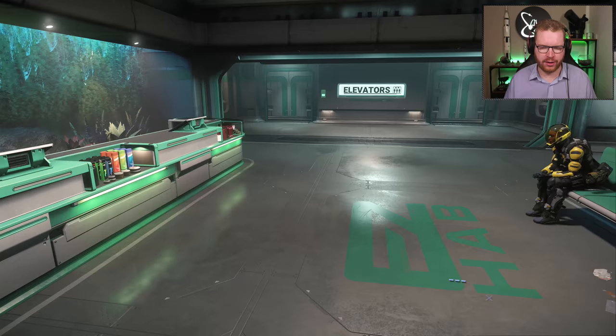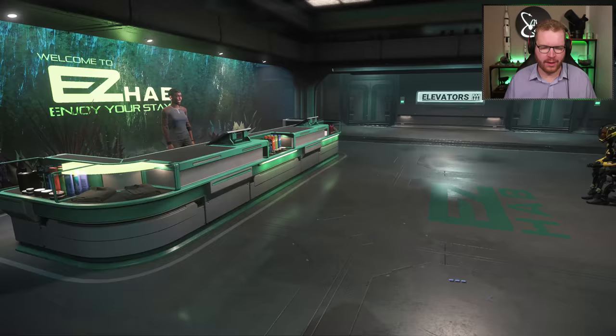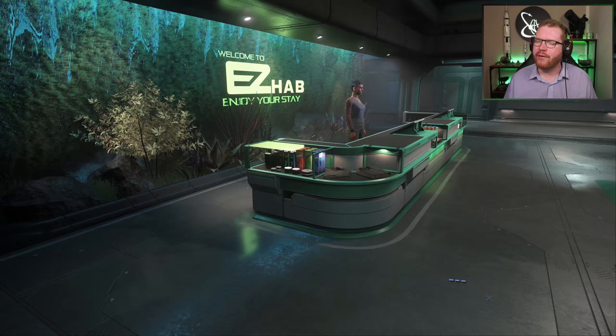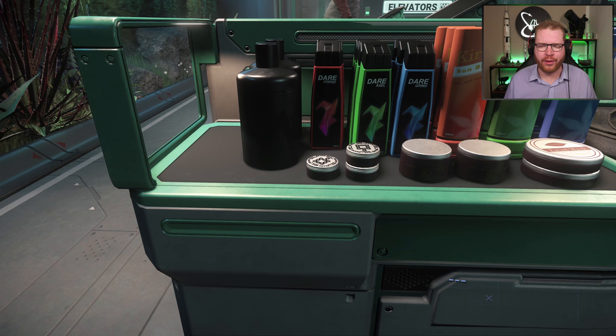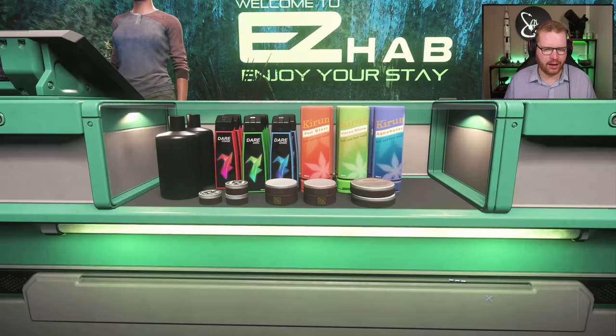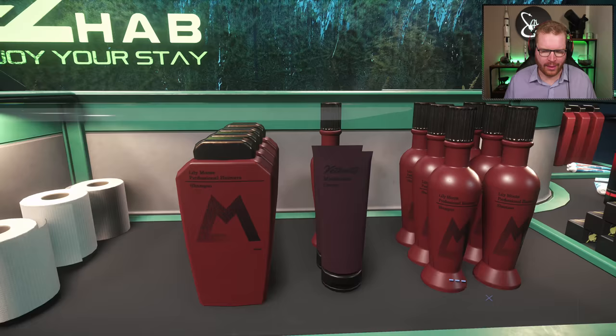If you head to any of the EasyHabs, you will probably notice this little shop at the lobby. You probably never paid much attention to it, but let's take a look at what they have on display. They have all the things you would expect — various grooming products, towels, things you'd expect in a little hotel.